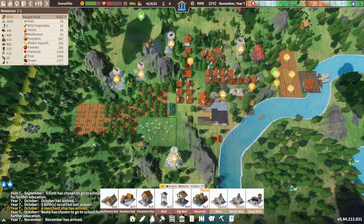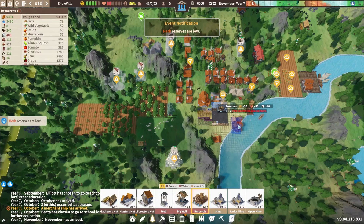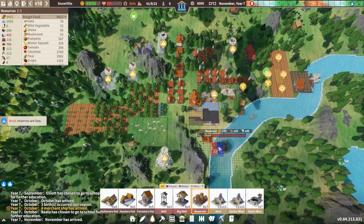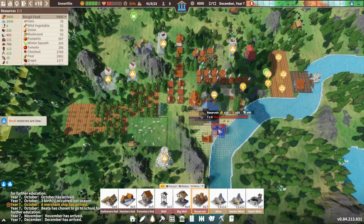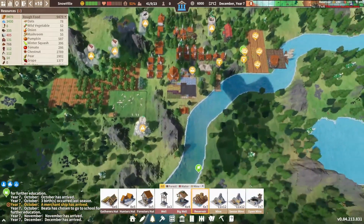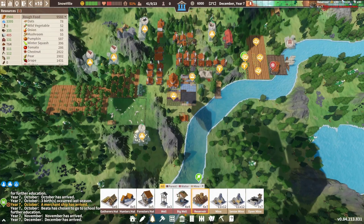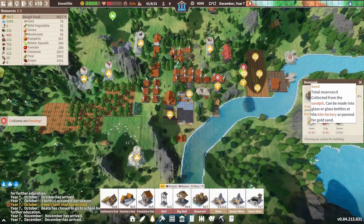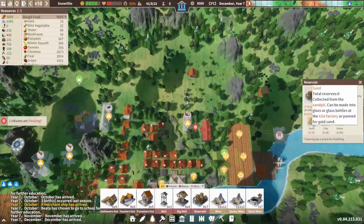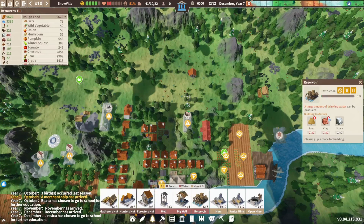Wait, was it a water sawmill I wanted? I wanted a reservoir, not a water sawmill. Let me figure out a good place to put this. Yeah, this might be a little tricky to place. Maybe I'll try up here. There we go. Oh boy, we need things we don't have. So we need sand — we need a kiln factory for sand.